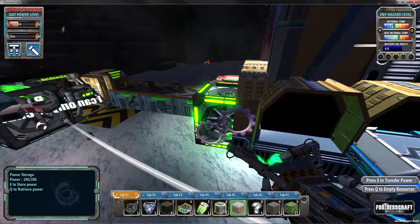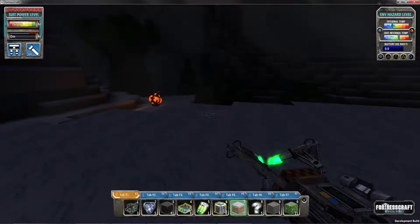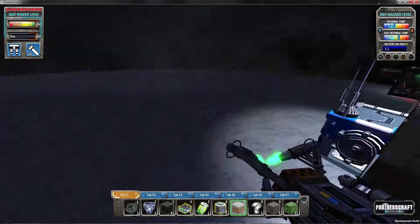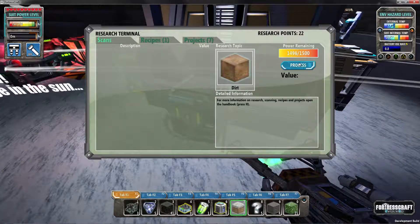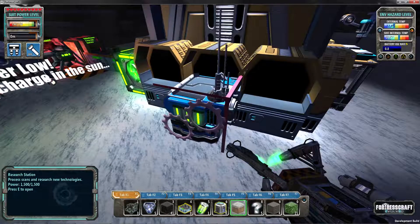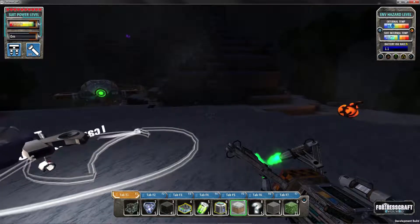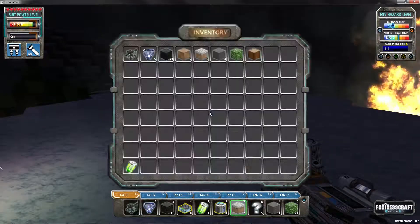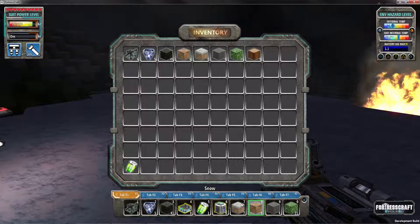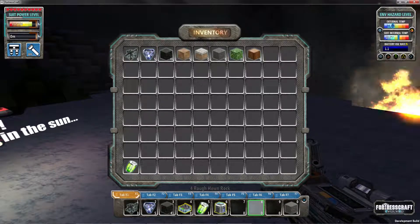Make sure we have power — if we don't have power we freeze. Arthur will help but he only recharges in the sun, so right now he has nothing for us. Oh, I have a question mark — some dirt. Let's look. More dirt means more research points. If you don't want items here you just right-click them. I usually keep stone there since that's what we're placing.